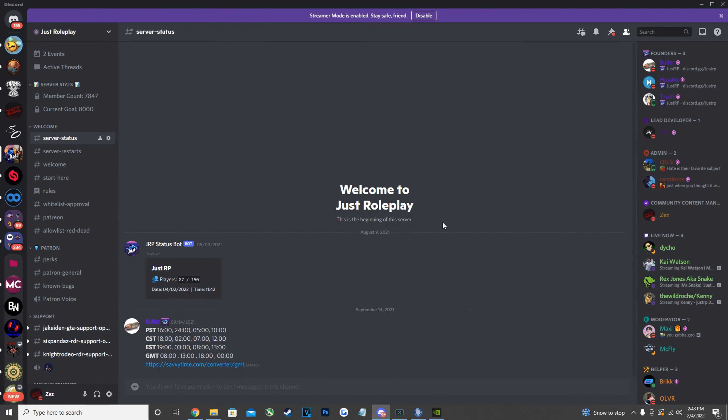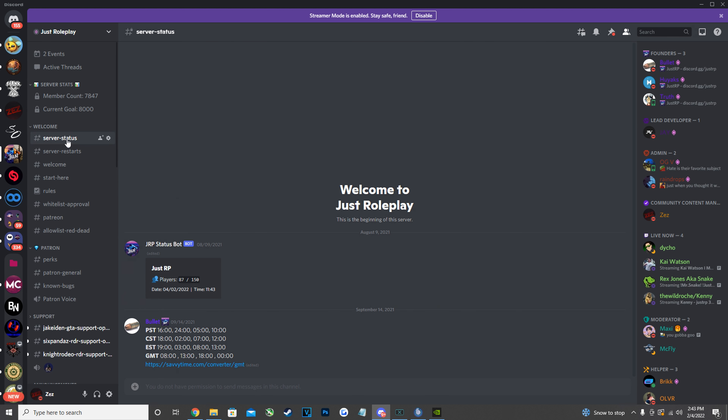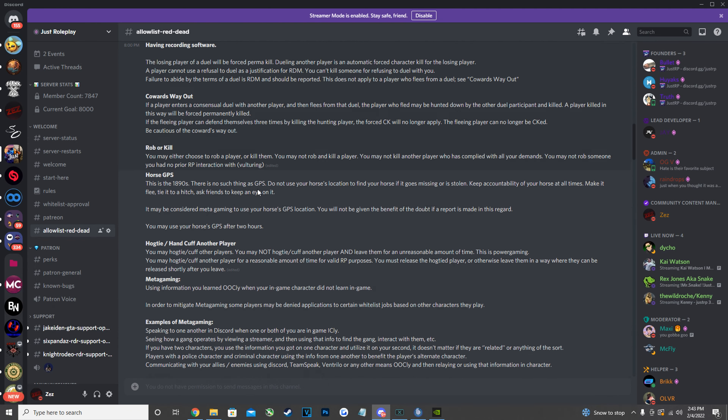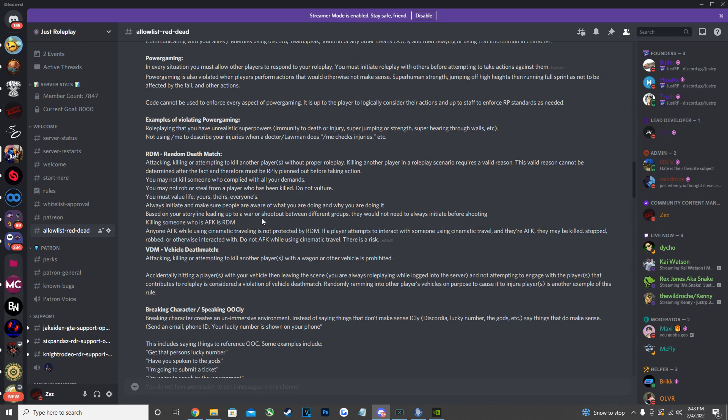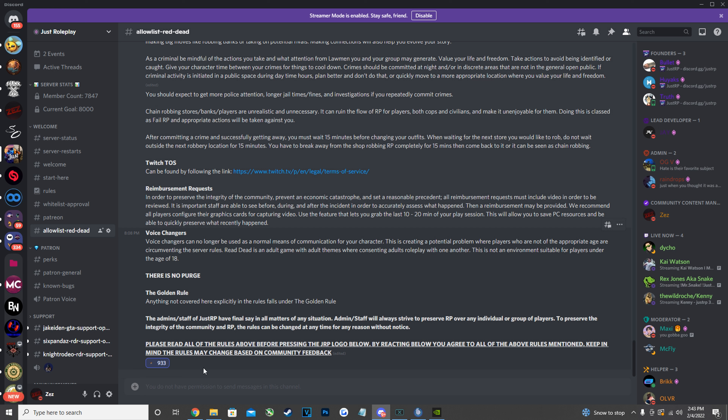Once you're on the Discord, when you initially join you'll see the welcome channel — you won't see many of the other channels yet. At the bottom, where you see 'allow list red dead,' click on that, then scroll through and read all of the rules on the server. At the bottom there's a little emote — click on it to react to it.